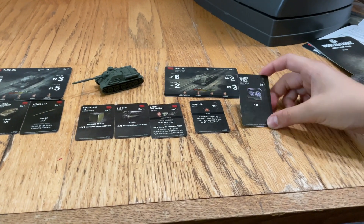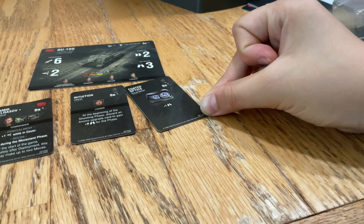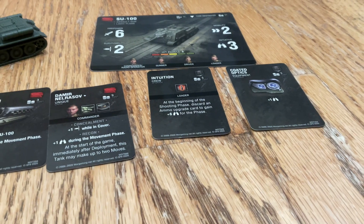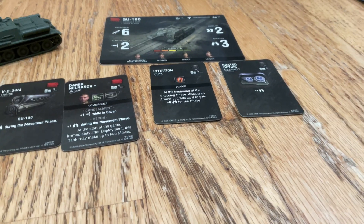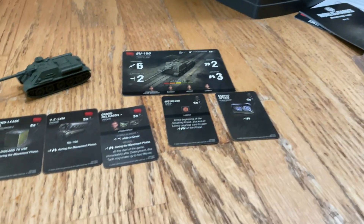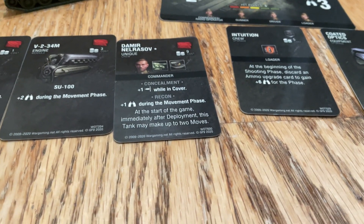Now on to the main upgrade cards. Coated Optics is an equipment upgrade card — it's plus 1 initiative. We also have Intuition, a crew upgrade card for the loader. At the beginning of the shooting phase, discard an ammo upgrade card to gain 6 initiative for the entire phase. Six initiatives — that is a lot. And there's a commander who has concealment: plus 1 survivability while in cover.